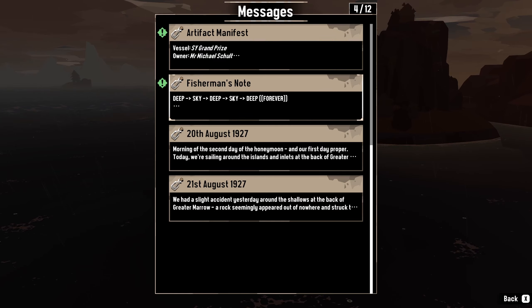Deep sky, deep sky, deep. Forever. Casket seal broken. Fog core. Five equals rise. He knows. So let's keep that in mind — some kind of a riddle, maybe later on, that we'll need.